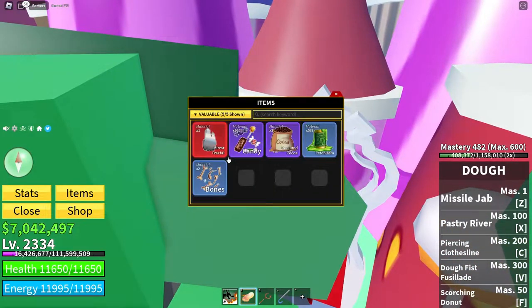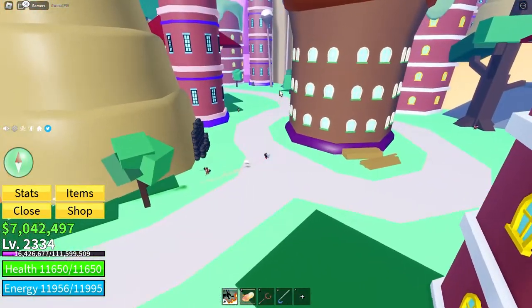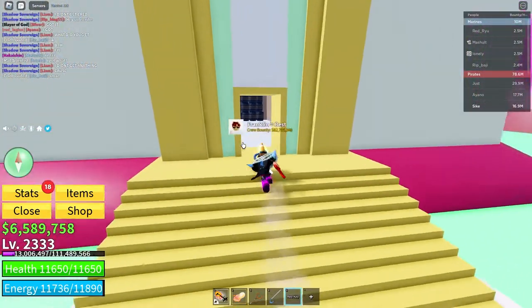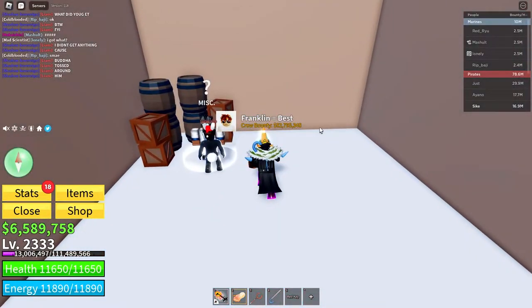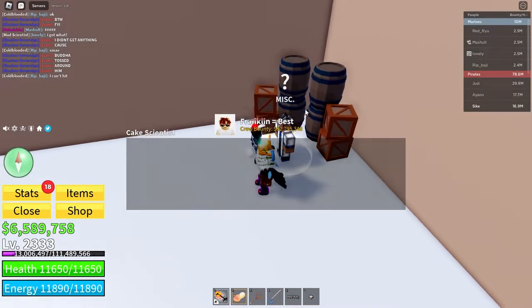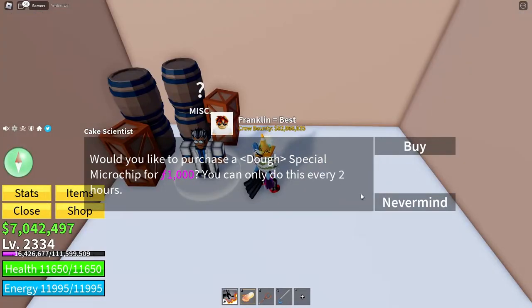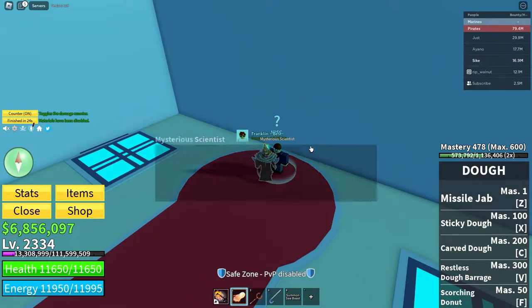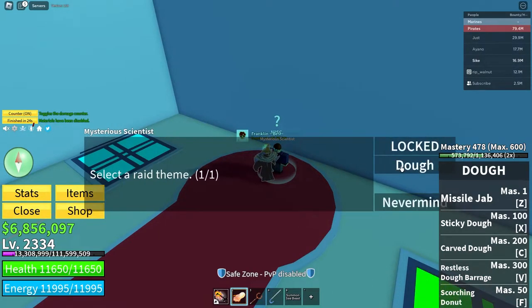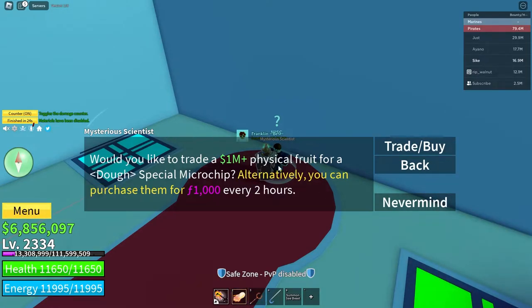Go to Valuable — Mirror Fractal, right here. Once you've got the Red Key, come back behind here into this house, come over to this door and use the key on it to walk through and talk to this guy. He says: 'You've freed me. Would you like to buy a Doe raid chip for a thousand fragments?' You can only do this every two hours, and then you've unlocked it in the regular raids. Go to Raids, then Advanced Raid, then Doe, and you can either buy it with a thousand fragments or a fruit costing a million plus money.